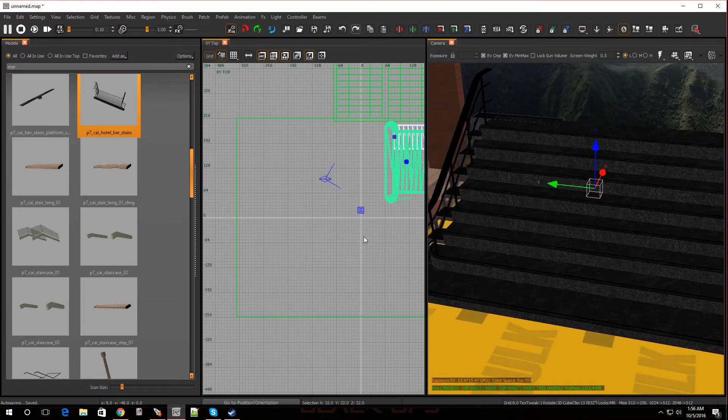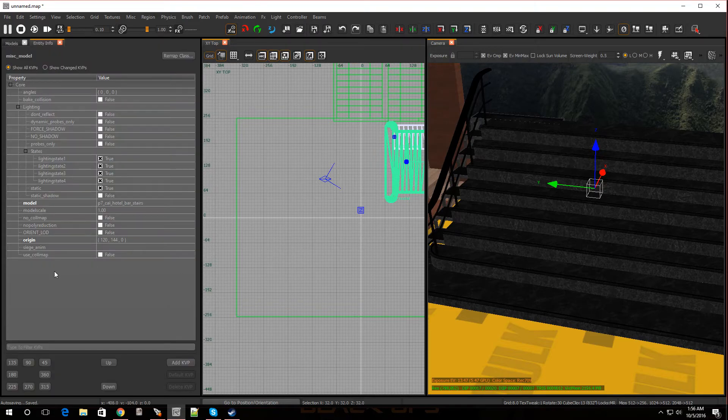Now just in case, some of these models you might just walk right through without going up the stairs. So what you should do is hit N on the keyboard and go to 'use_comap' — check that so it's set to true. That way you can most likely run up the stairs without going right through them. If that doesn't work, just add a clip.